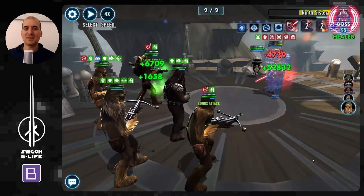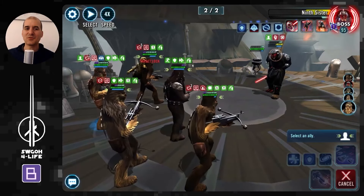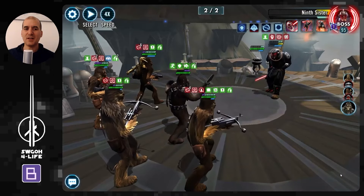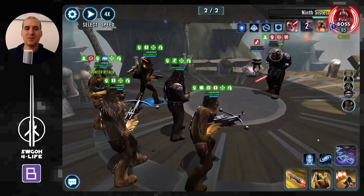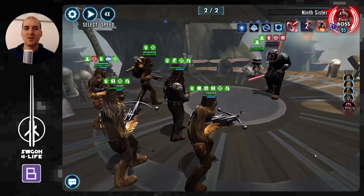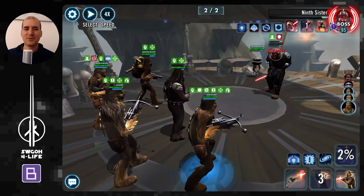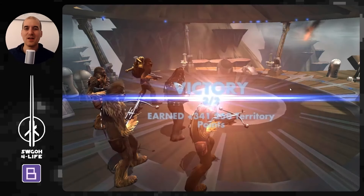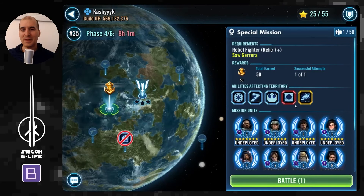Ninth Sister eventually ramps up so try to keep her stun-locked. I'm avoiding AOEs so the Probe Droid doesn't become an issue, but the Probe Droid goes down anyway. We unload an AOE and almost have Ninth Sister — then the platoon ability heals her back up, but Chewbacca takes her down. That's my Wookie squad: not the ideal lineup, but they work pretty well.